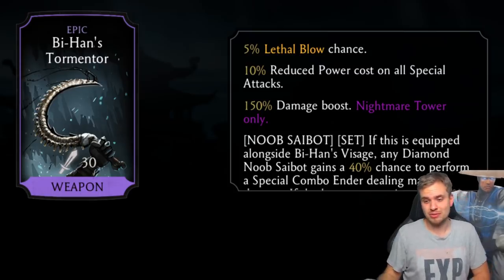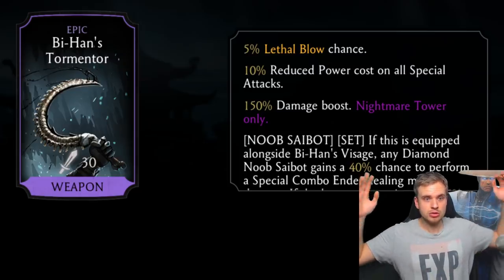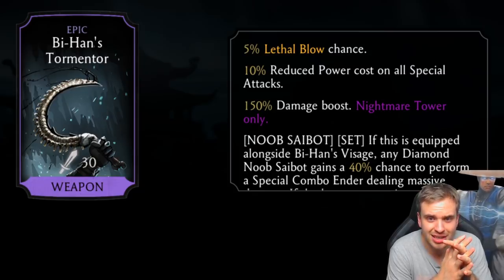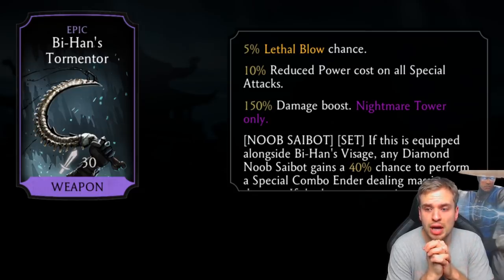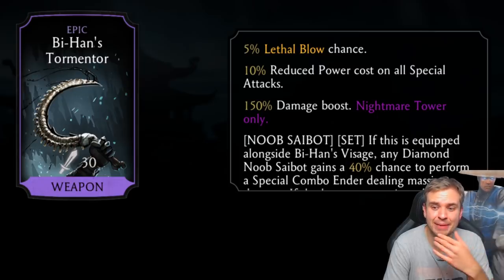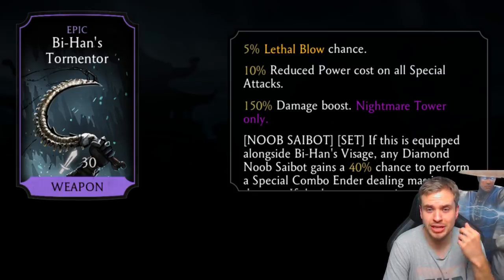Relentless Jason doesn't even resurrect so it won't work on him. Bihan Tormentor is an epic piece for the Noob Saibot brutality set: lethal blow chance and reduced power cost on all special attacks. How high will it go? If it reaches 50% off all special attacks, that would be insane — super massive for special ones. I like it, it's pretty cool.